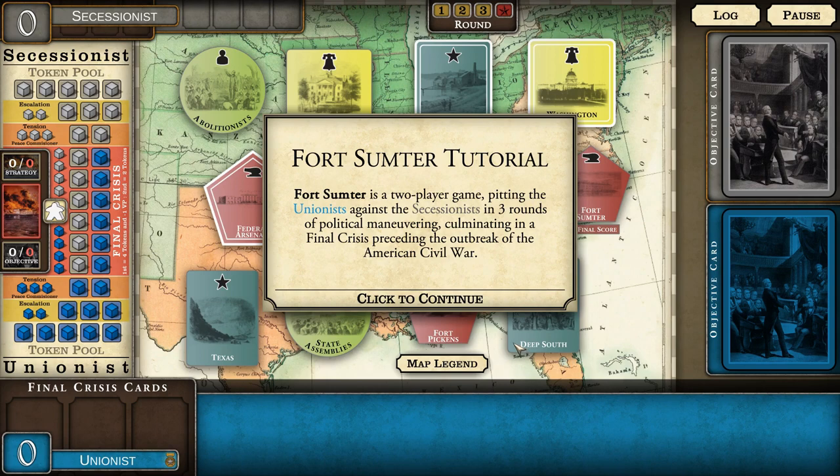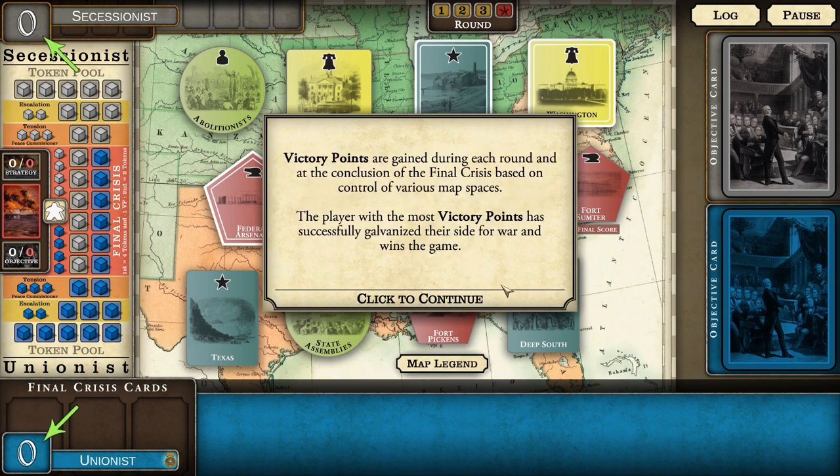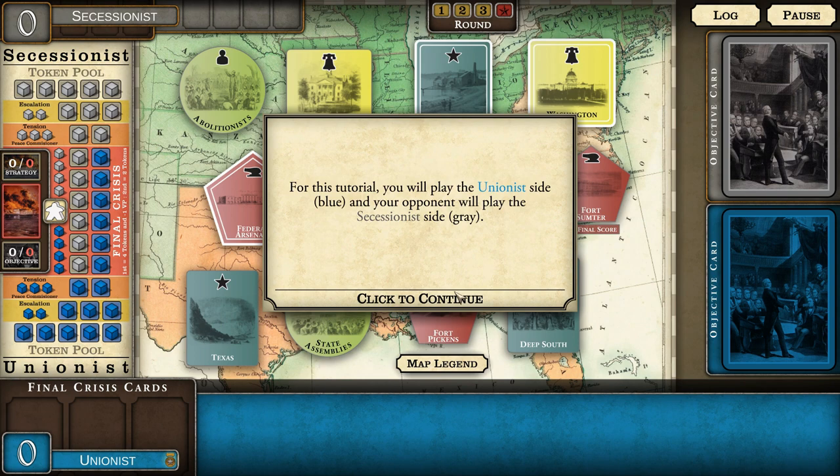Fort Sumter is a two-player game pitting the Unionists against the Secessionists in three rounds of political maneuvering, culminating in a final crisis preceding the outbreak of the Civil War. Victory points are gained during each round and at the conclusion of the final crisis based on control of various map spaces. The player with the most victory points has successfully galvanized their side for war and wins the game. For this tutorial we're playing the Unionist side.